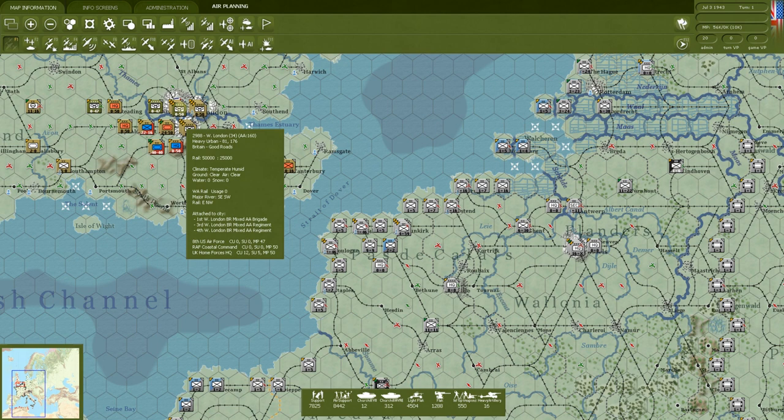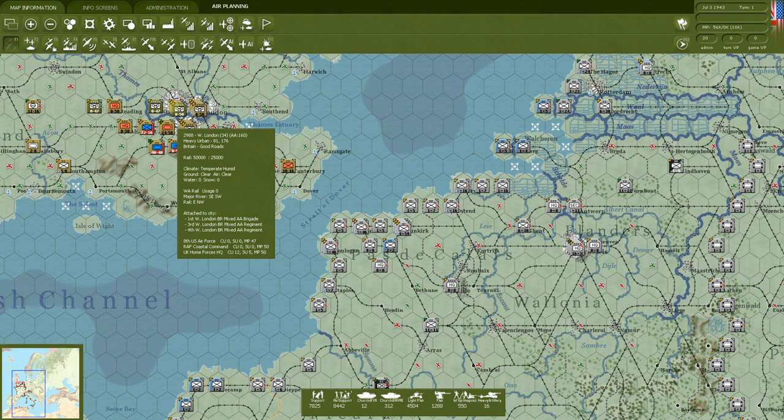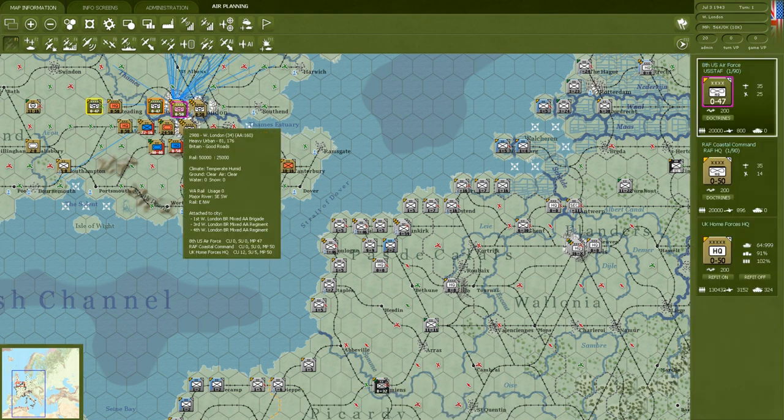These are headquarters units, so you see zero combat units — a combat unit would be an infantry or motorized unit. The RAF Coastal Command has 50 movement points if you wanted to move it, though you'd generally leave it in London. The UK Home Forces HQ commands 12 combat units and five support units, with 50 movement points.